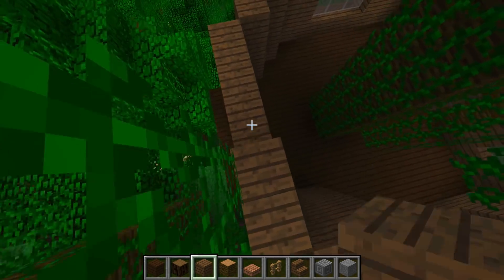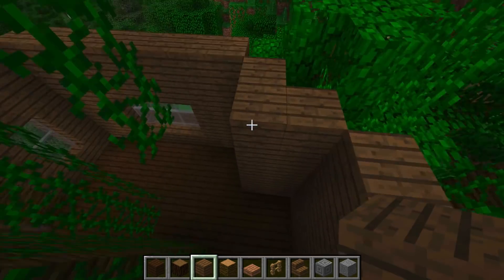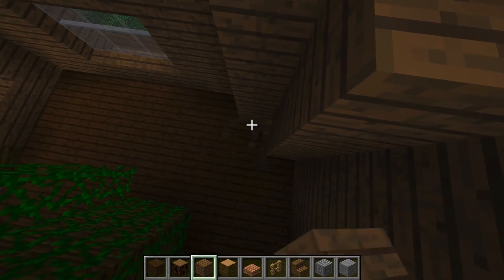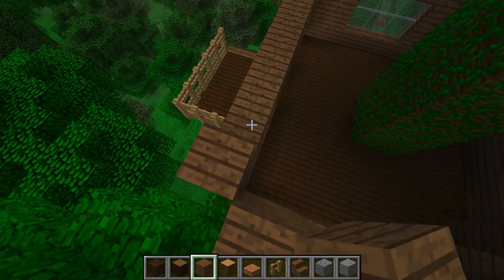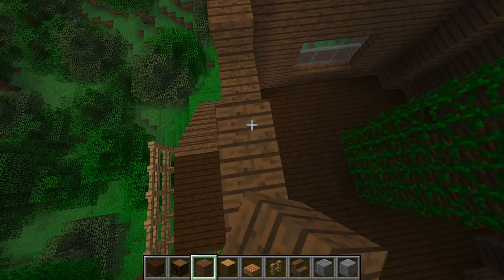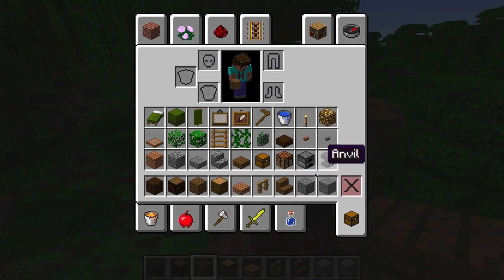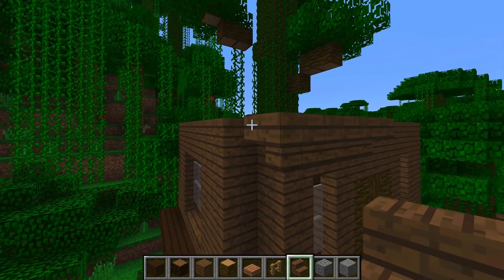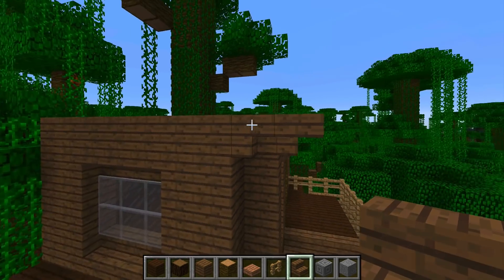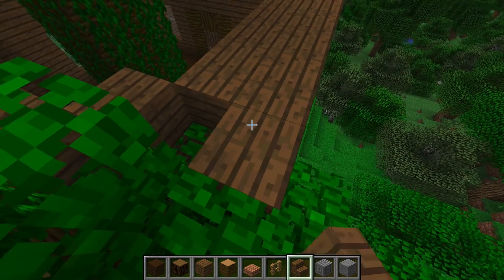Bringing this around like that, all the way around. So now what we're going to do is get ourselves a second level. I think we'll keep the wood for now, but we are going to need to change this up because I think that's going to look like too much of the same colour and that's not going to work for me. I'm going to need to lose this tree completely - let's get rid of that.